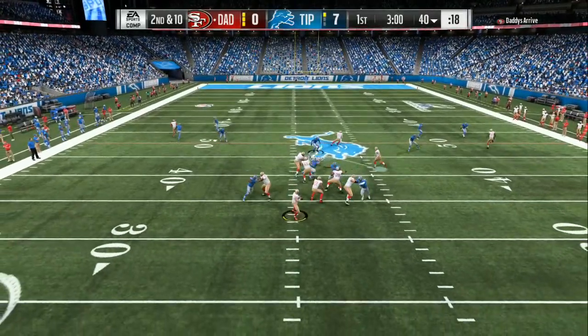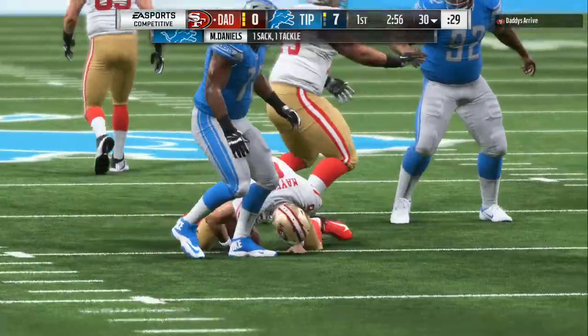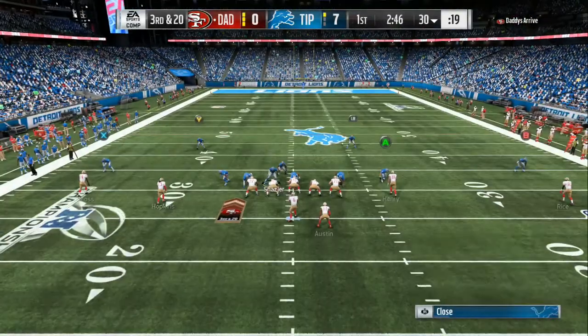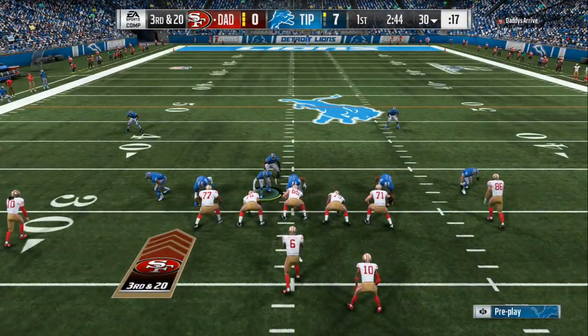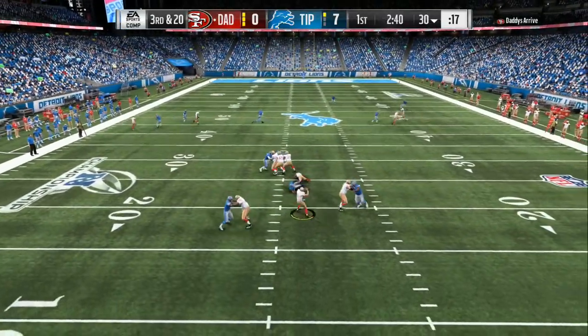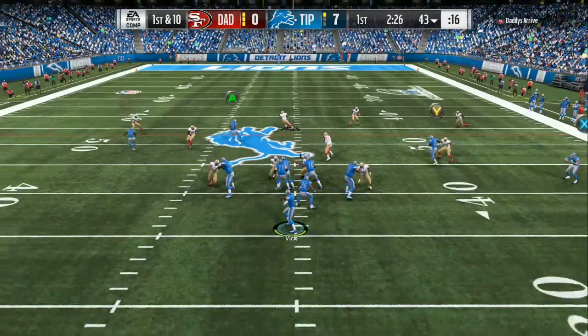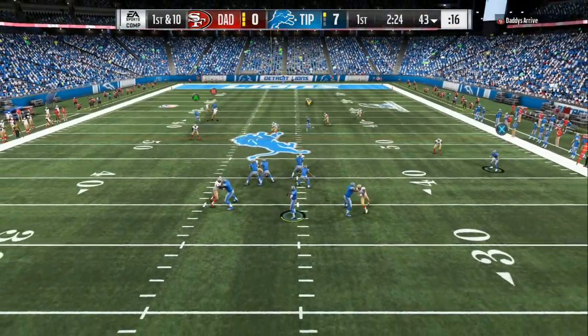That's how you make your offensive scheme. On the defensive side of the ball, you always want to send at least four people no matter what kind of defense you're running. You can see this guy where he is sending only three, and it gives me a lot of time in the pocket and I'm able to take off with the quarterback. One key thing on defense: always send four, make adjustments behind that, and user where you know you are vulnerable.